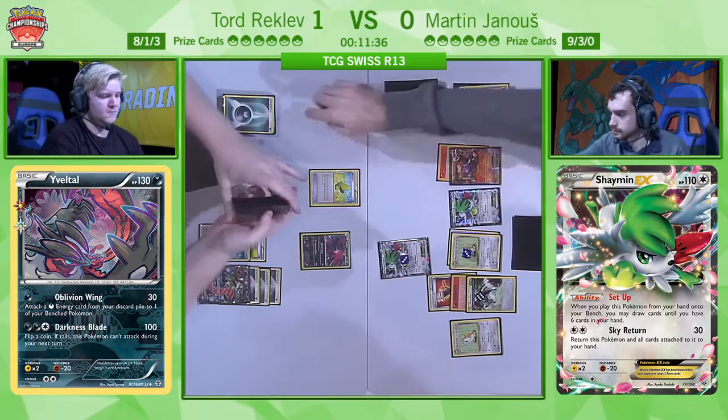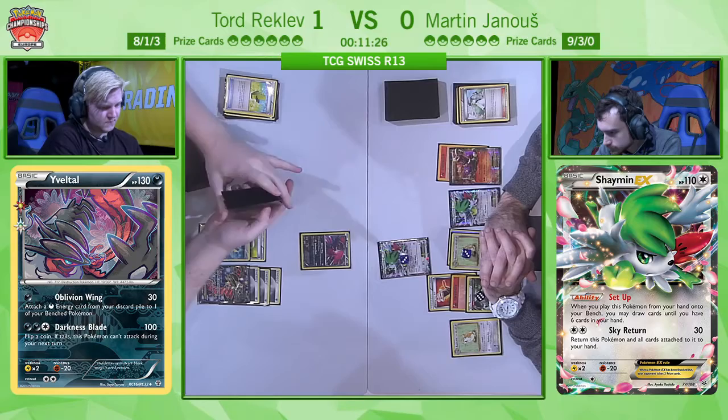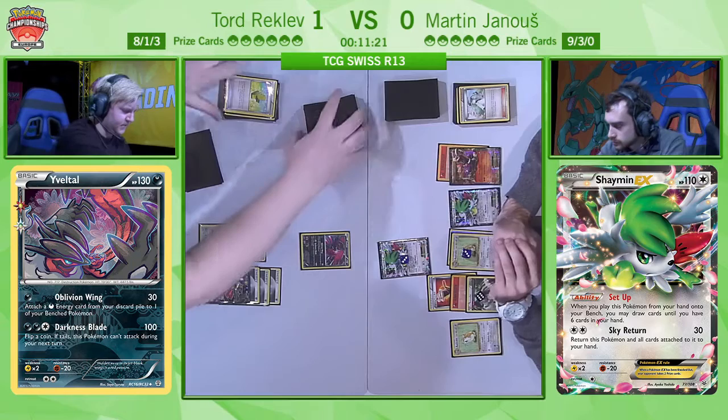Unfortunately missing out because of the missed Fire Energy. Back over to Tord now — he's able to Max Elixir to that Yveltal EX and it's starting to get sizable. He thinks he has a manual attachment for turn — it might still be Oblivion Wing — putting in so much work for Tord here. Tord is taking his time now thinking about the Max Elixir: where should I attach it, Jirachi or Yveltal EX? It's always a tough decision.